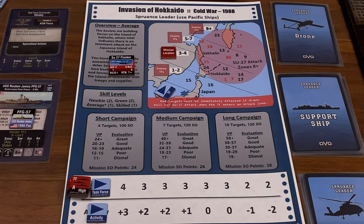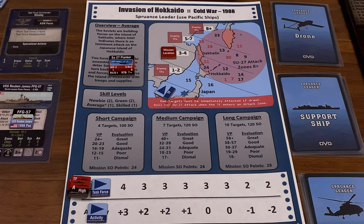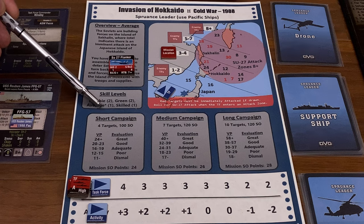Our starting number of SO points is 120 per the scenario. Next is purchase task force equipment followed by assembling your task force — basically buying your ships and other things you may want to put on them. As I said in my scenario rule, the Japanese ships are obligatory, so I've paid for those. In addition, I have bought a Spruance along with a helicopter to put on the Spruance, because none of the Japanese ships can take helicopters. None of them have towed array sonar either, which is kind of a bummer. I've also taken the Reuben James as a spare frigate. In this scenario, the seventh and beyond unit comes in as average — that's what the asterisk indicates.